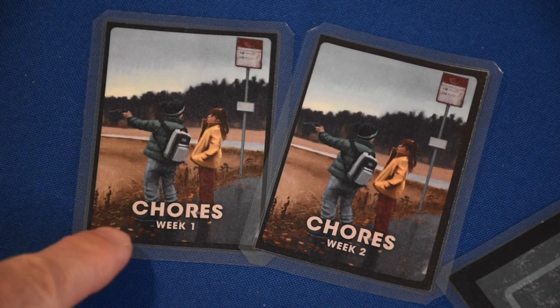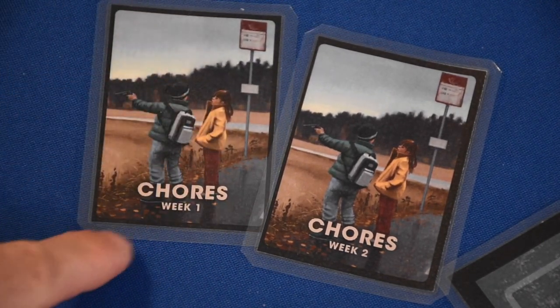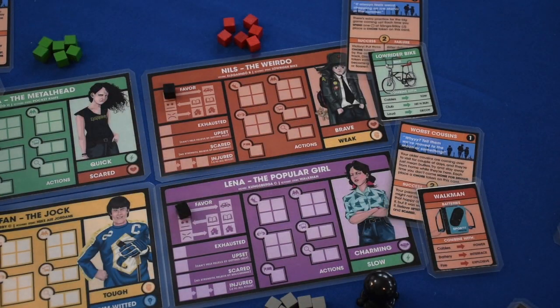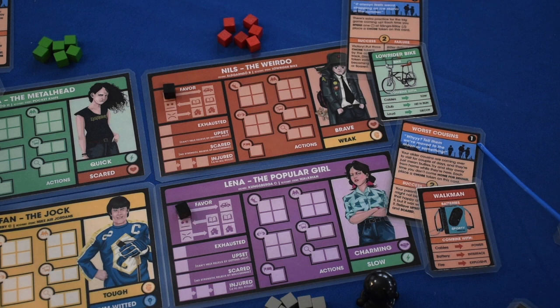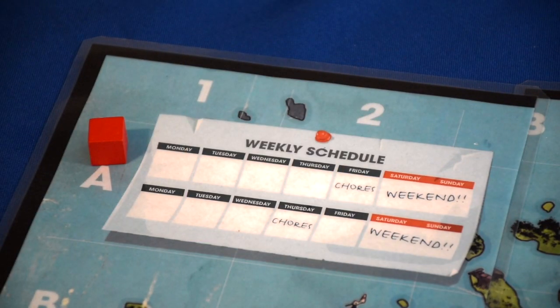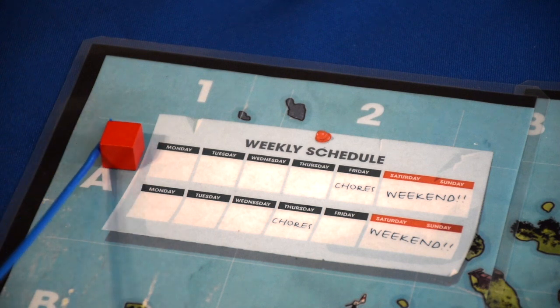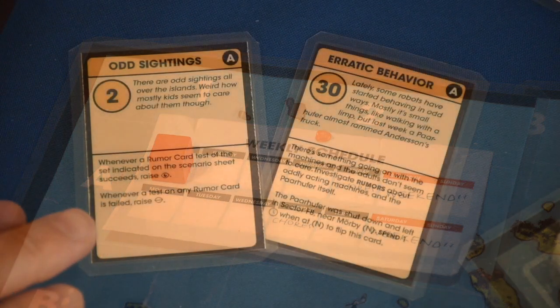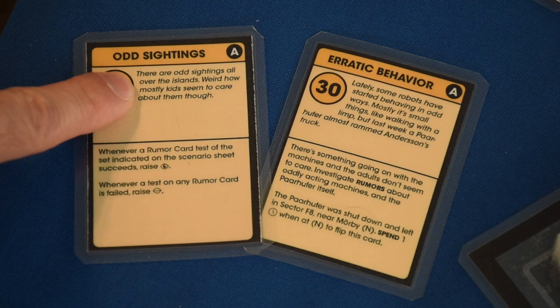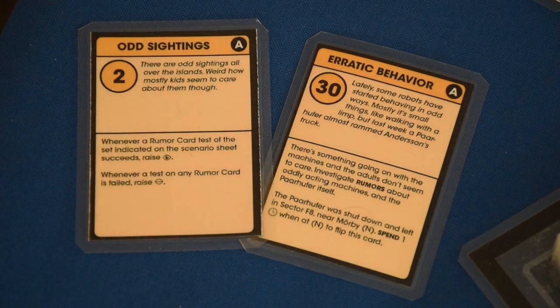Next, take the week one deck of chore cards. Chore cards have a week one and a week two. Take all the week one cards, shuffle them up, and draw one to give to each player. Make sure you read those and understand what you can be focusing on — they're almost like side missions. There's a number one at the top right corner confirming it's a week one chore. Place a cube on Monday of the first week to track your turns. Then head to your diary cards indicated in the scenario setup, read the flavor texts and conditions, and note what the characters need to initially focus on.